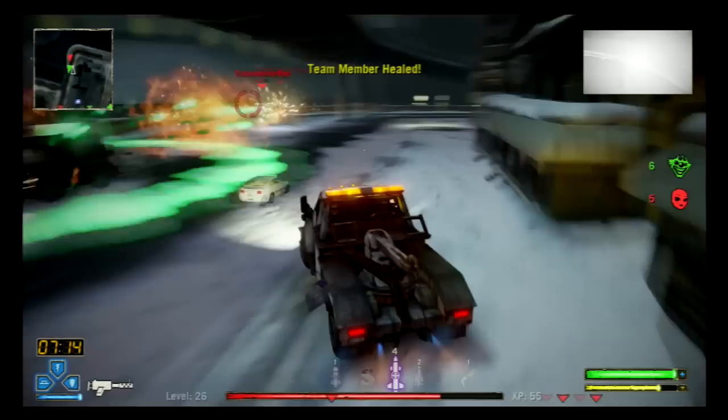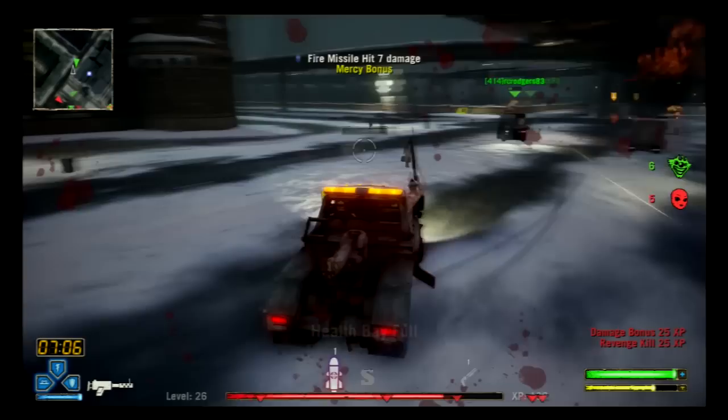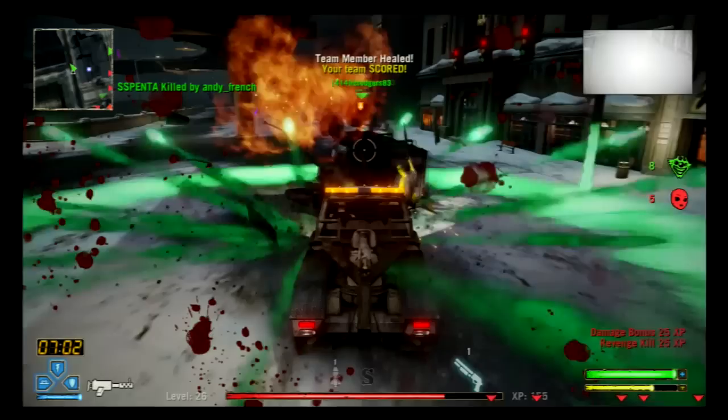As I see Sweet Tooth fall in the water, I get ready to toss him a heal when he comes back. After he notices his health, he joins me in tag teaming Roadboat for a kill. And just for good measure, I wait for my special to regenerate to toss one last heal to send him on his way for more destruction.